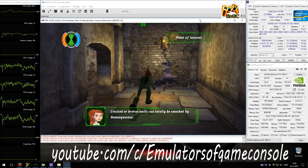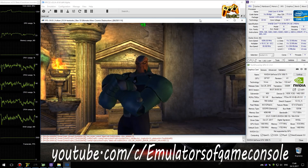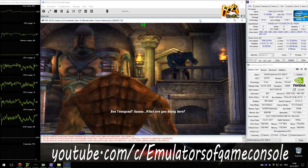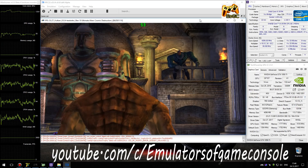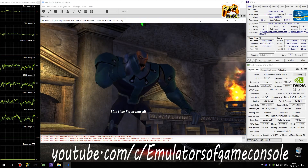Cracked walls can totally be smashed. Press the square button whenever you're standing near a break. Ben Tennyson? What are you doing here? I won't let you foil my plans again. This time, I'm prepared.